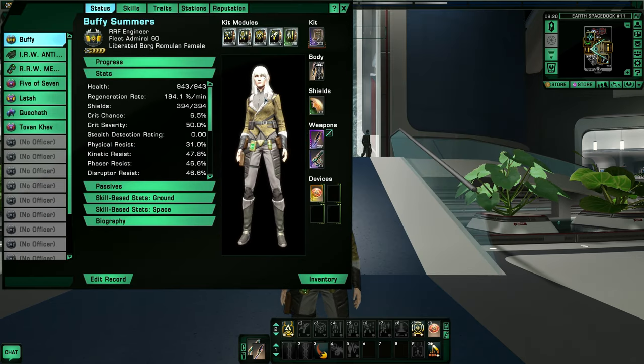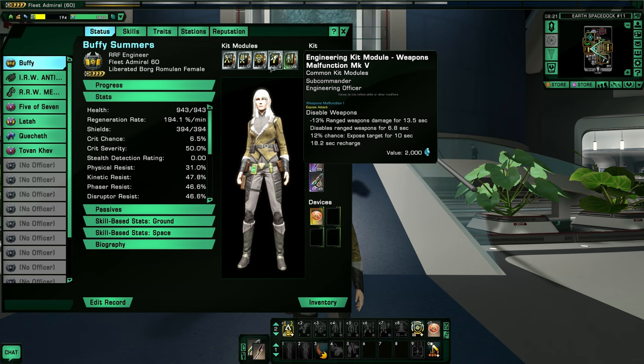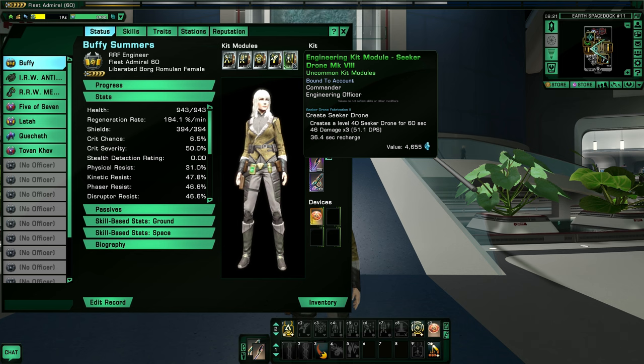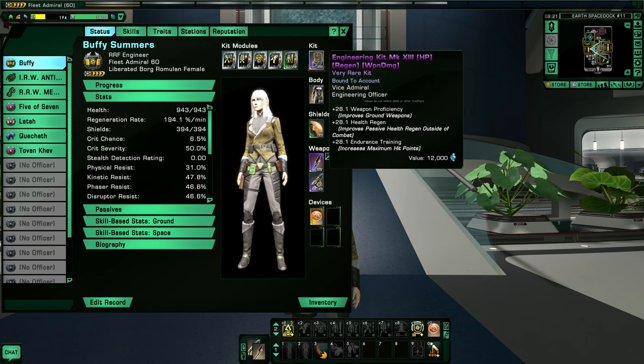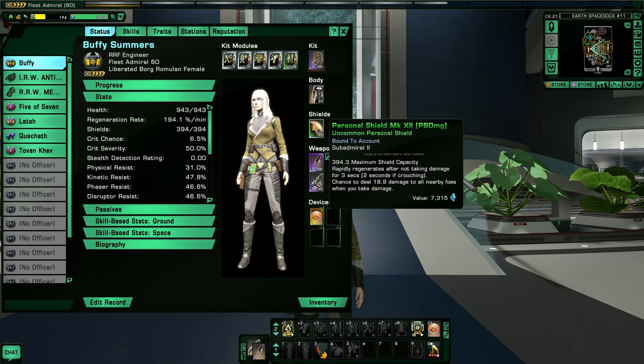As far as her setup goes, it's very basic at the moment because I haven't had the resources or time to really fill in all the latest stuff. I am level 60 but I'm still using like mark 5 and 6 kit modules. I haven't upgraded a lot of stuff yet, but of course when I get better kit modules I will use better quality ones — probably universal kit modules. The kit frame is actually not bad; I think it's almost as high as you can get. My body and shield armor is just the standard stuff right now.